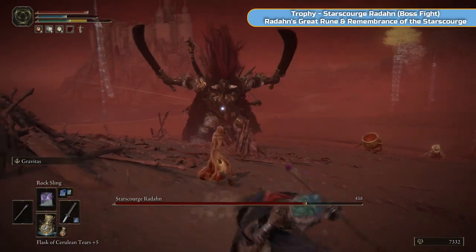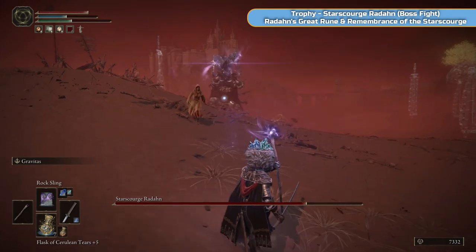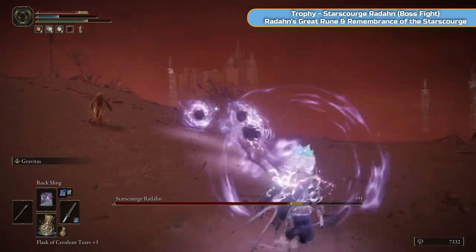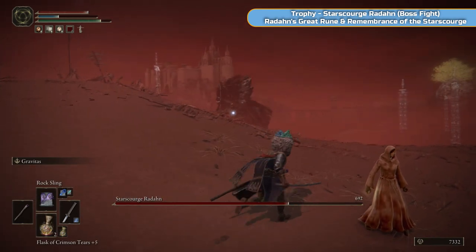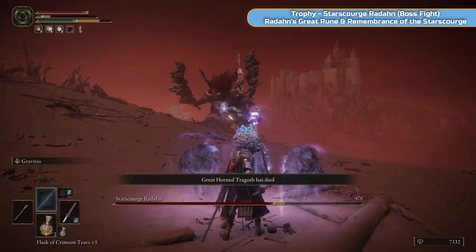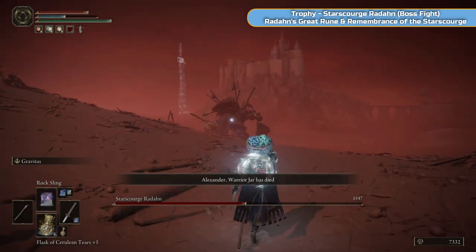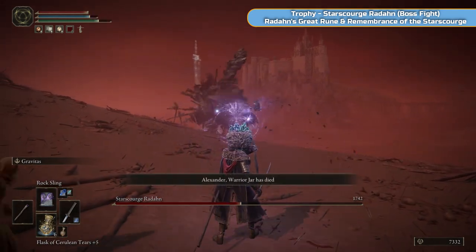There are so many helper summons to keep his attention — you don't need to be near him. He does have his own Rock Sling, he doesn't always throw it but he can throw it. That's why we're keeping distance — he'll sort of pull you towards him with Gravitas then try to slam down on you. Just keep attacking from a distance with Rock Sling and he will move into phase 2 pretty quickly once you get some damage on him.